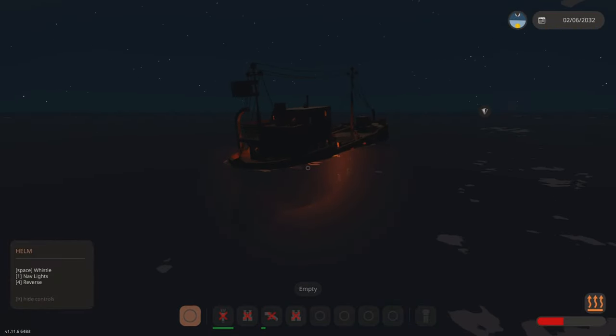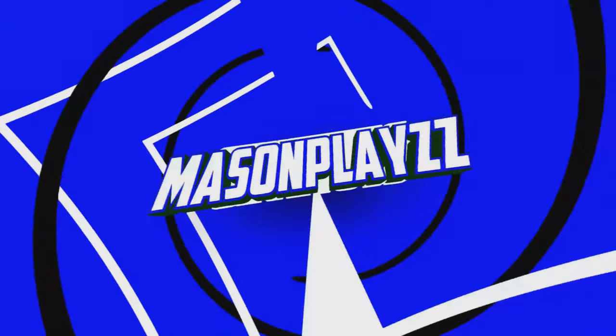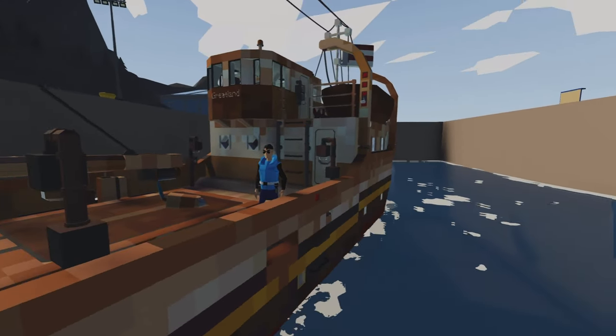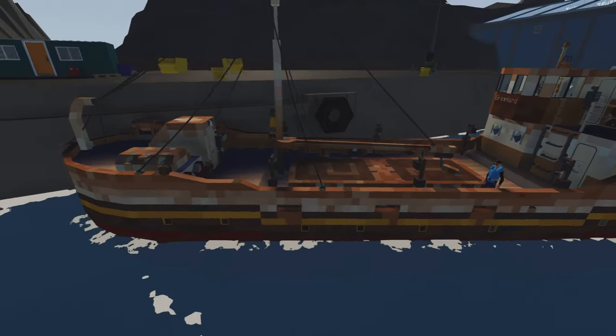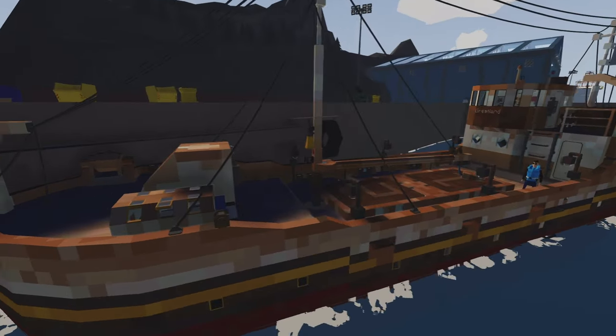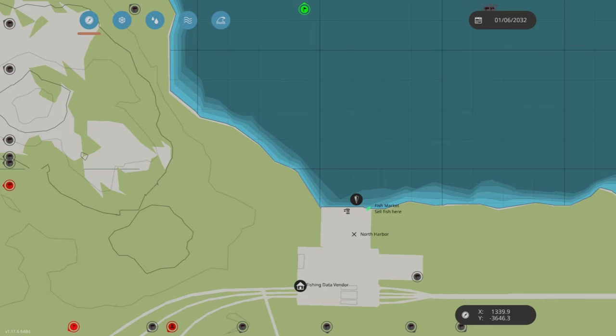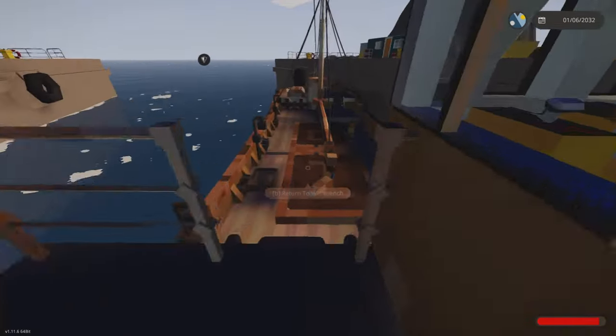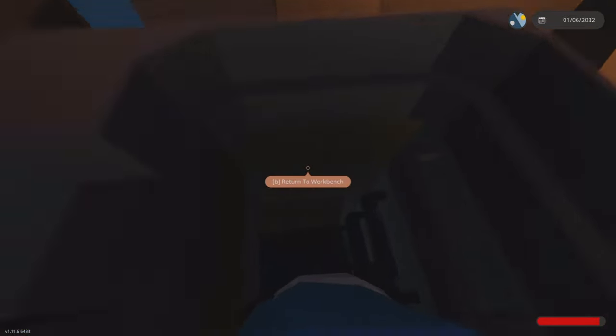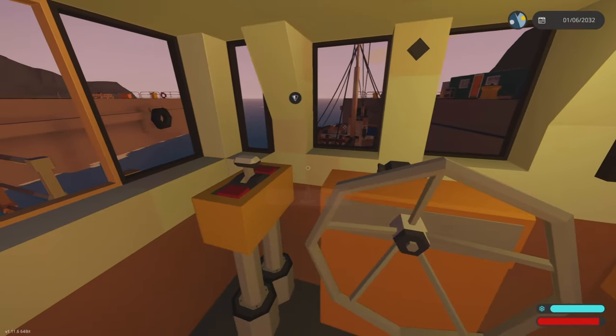Welcome back everybody! Today we're back in some more Stormworks Build and Rescue. We have my tiny cargo slash fishing boat here, and we're going to be going down to the mainland to the fish market. We need to go down to the engine room and fire up the engines, so let's go down to the boiler here. Two thousand years later — there we go!